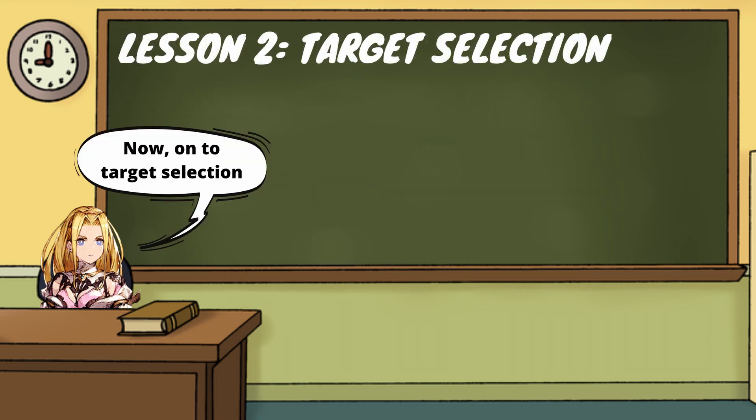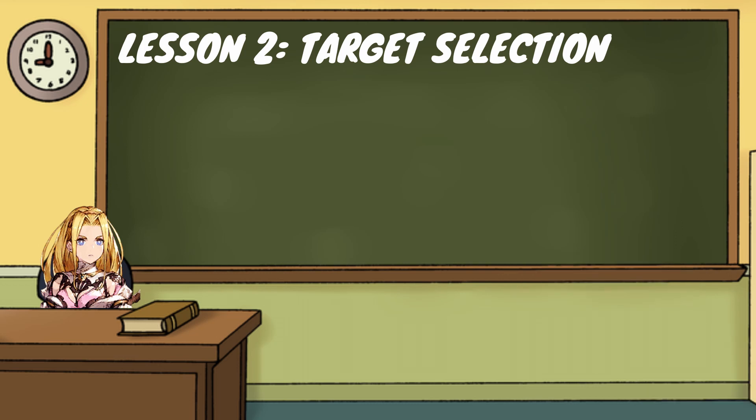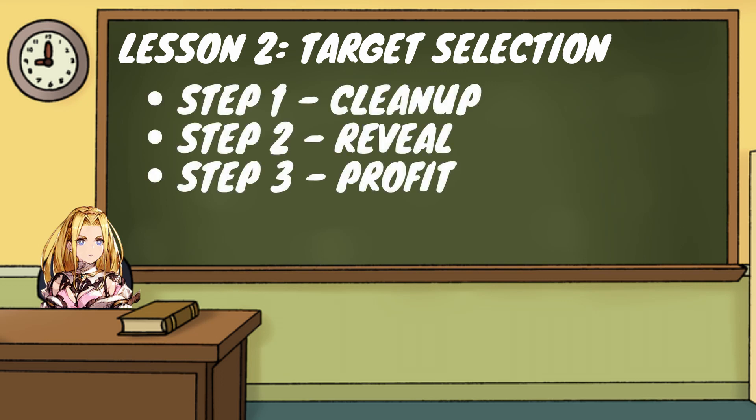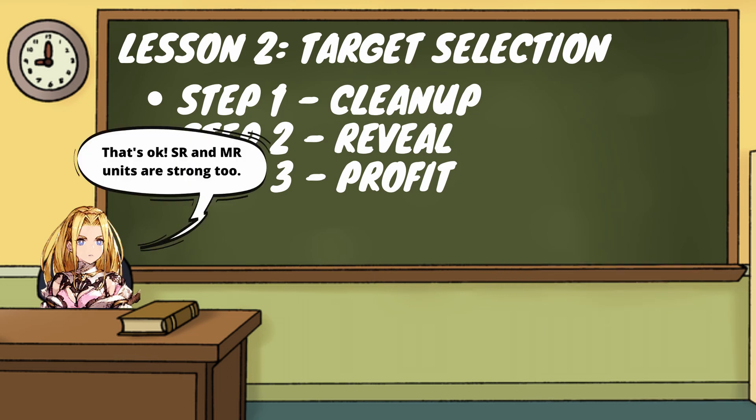One way we're going to do that is through proper target selection. You're making an offensive team and you need to look at what you can get your offensive characters to just blow off the board. First, look for a target that is already weakened — maybe they only have one or two characters left, but that's still something that needs to be dealt with. As a new player you might not be able to hit a full strength enemy team and win, and you might be getting frustrated because you keep running into these teams and losing and getting zero stars.